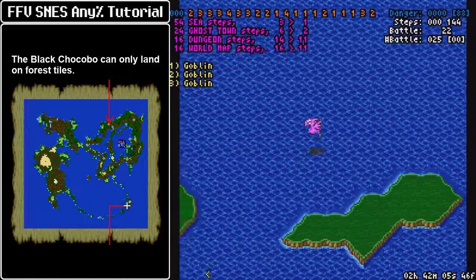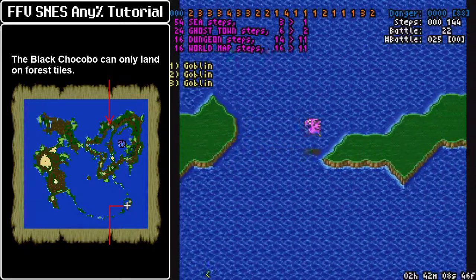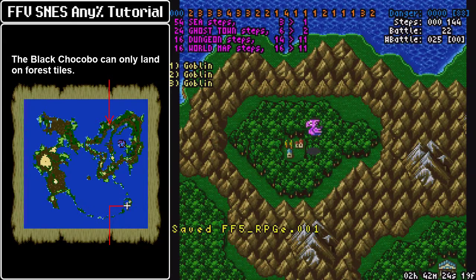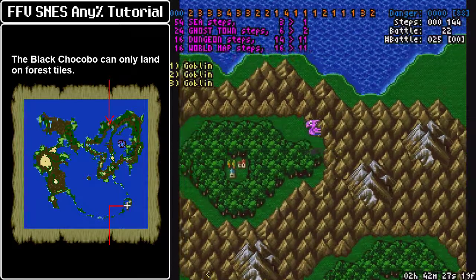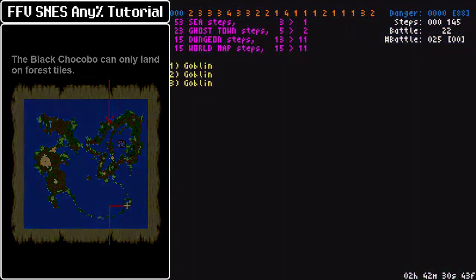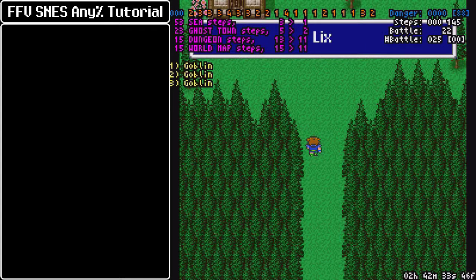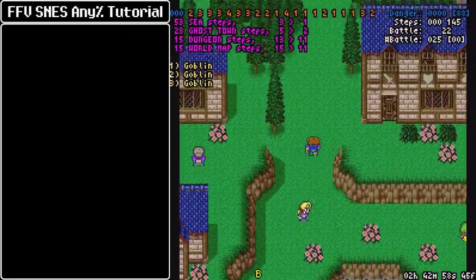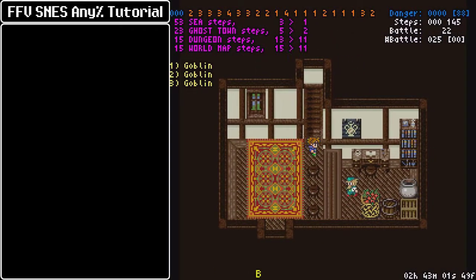Now we gotta head to Lix. Go southwest until you reach these two little islands, then go south — this will put you in the general direction of Lix village. Land right next to it. The Danger Ray doesn't advance when flying on the Black Chocobo. Don't be too concerned about your step route, because we're going to start the mini dragon grinding soon. Even if you are one or three steps off, the step route will correct itself when we reach those encounters. Just don't do anything exaggerated like getting ten steps off before Lix.